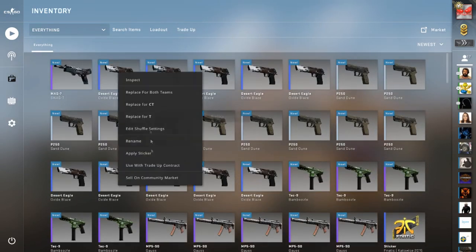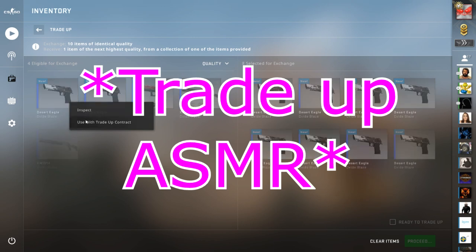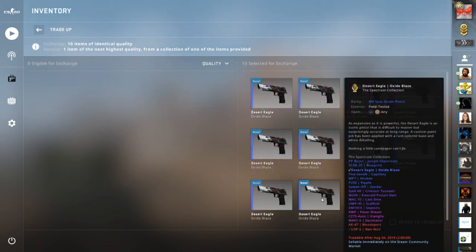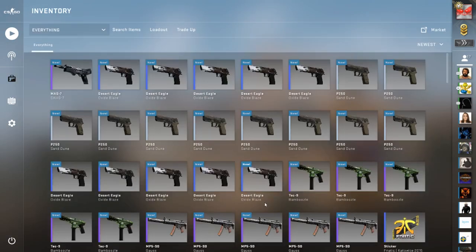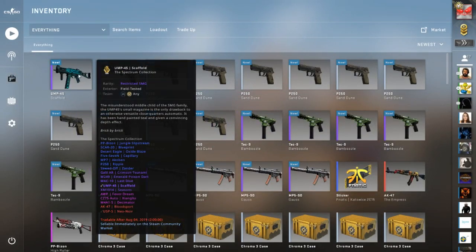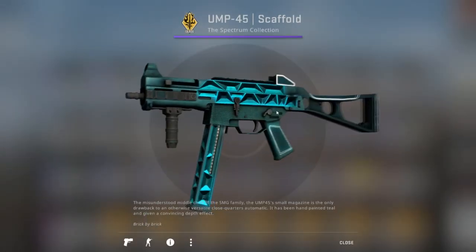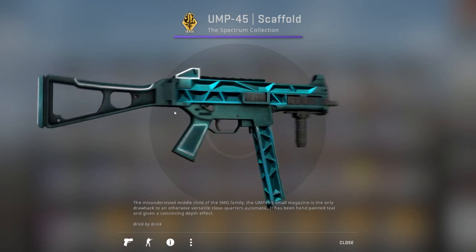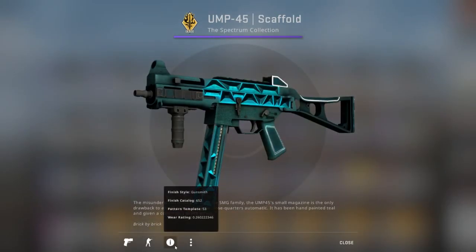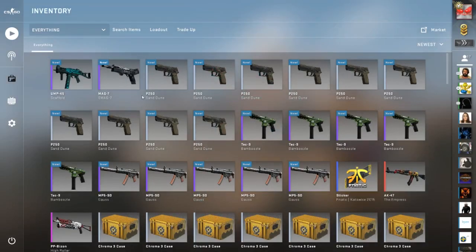The Desert Eagle Oxide Blaze — let's go! Trying to get the best possible option of the Galil Crimson Tsunami or the XM Seasons with Blue Leaf. We got a UMP Scaffold — okay, I'm not even upset about that, field tested. Not too bad, I actually kind of like the skin. I like how it's mapped. We got a wear rating of 0.26 on this — not that bad actually.